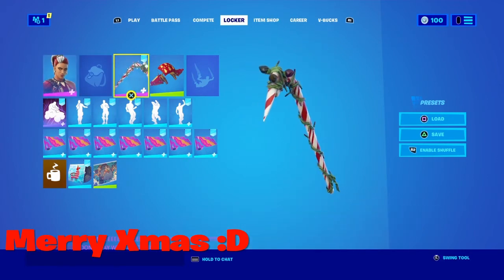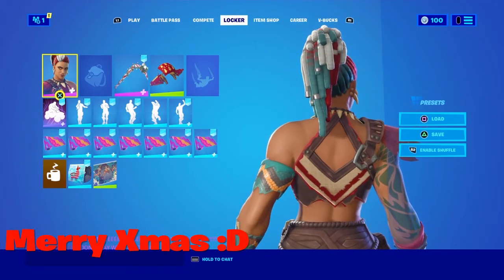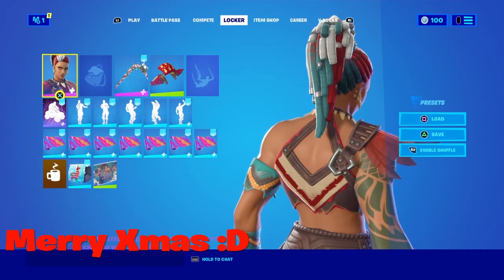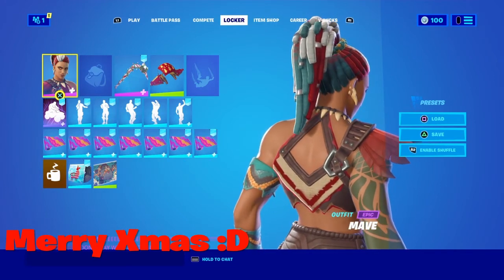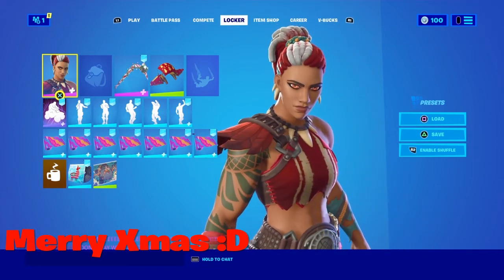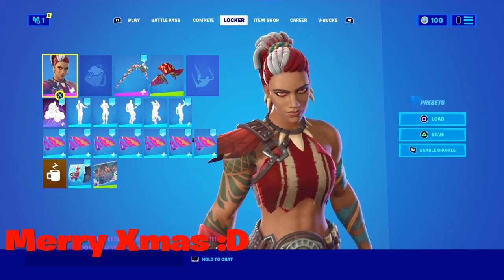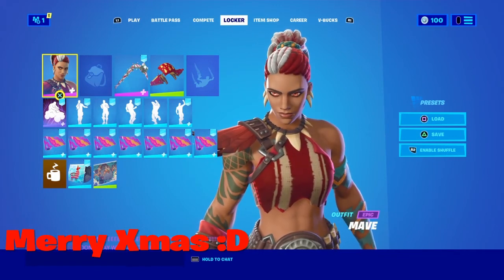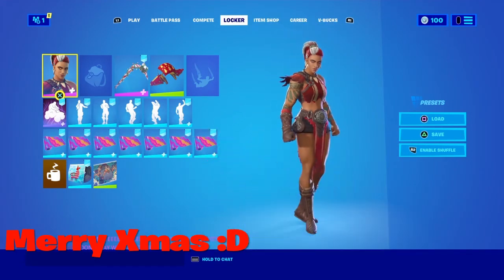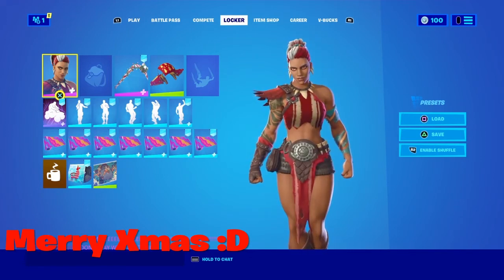The next combo is Maeve with the Candy Axe. I think it really matches because if you take a good look at her hair, some part of it is more teal. I'd recommend taking off her reactive tail and reactive hair for this and using the normal style, since the other styles don't really look that great. It matches really well and actually looks pretty good in-game too. I decided to do no back bling with this.